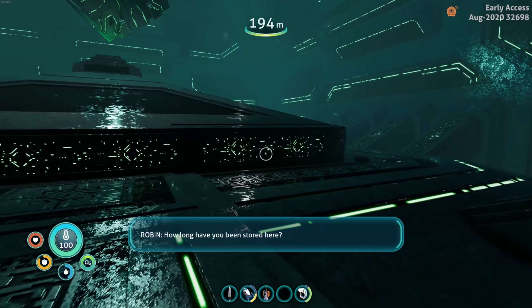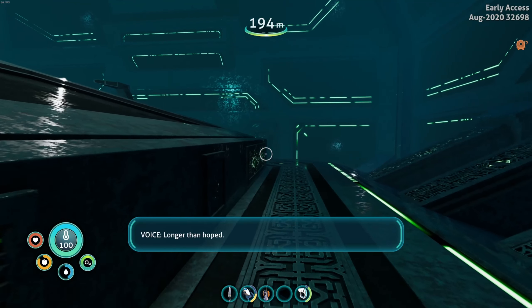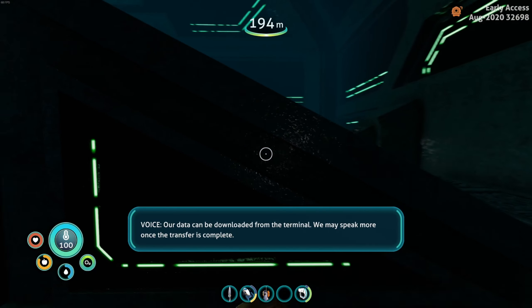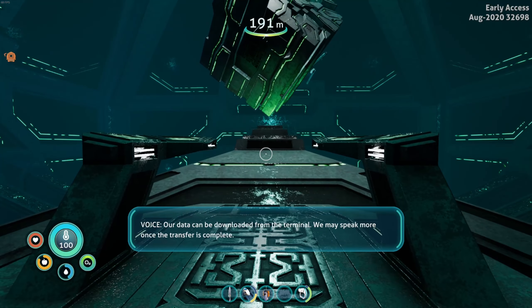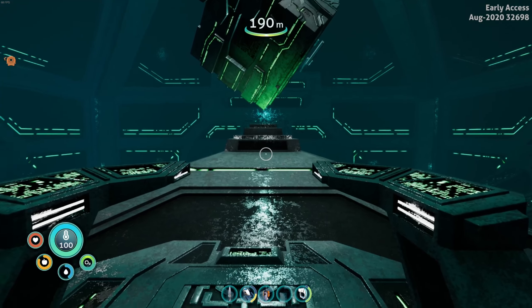I've seen this cube before. 'How long have you been stored here?' 'Longer than hoped.' 'Warning. Sanctuary power critical. Our data can be downloaded from the terminal. We may speak more once the transfer is complete.' It's interesting that this doesn't have its talking points unless they're changing all of the things.